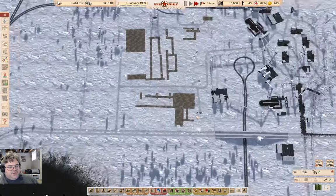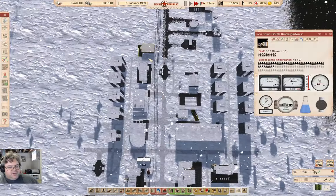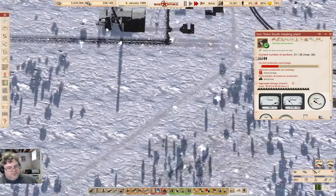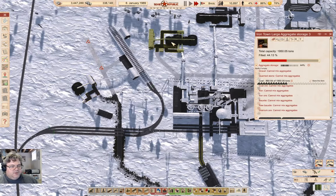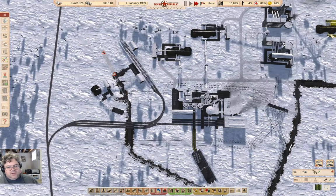That is progress. This is operating in the winter, it's not running out of coal, and we're not running out of coal up there. I need a second coal train — hopefully I can get that operational next episode if I remember. Anyway, that's going to be all for now.